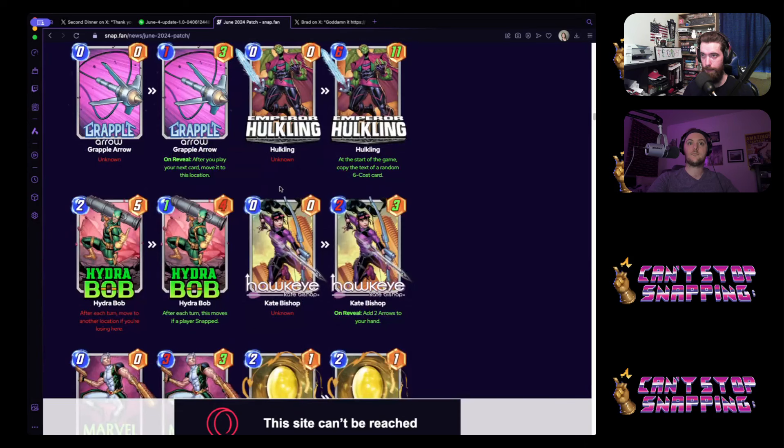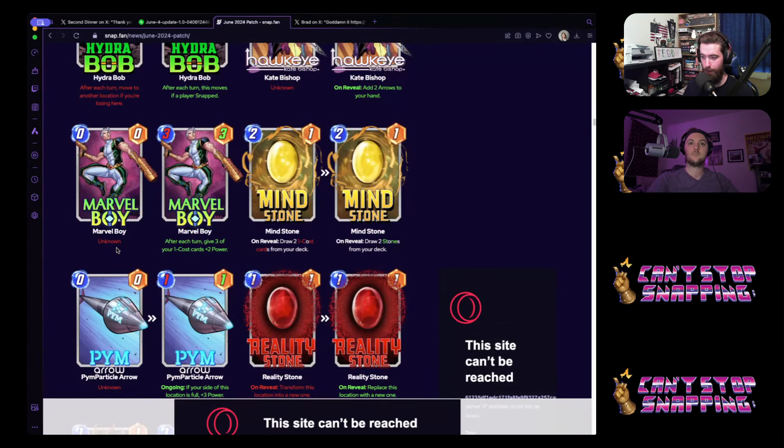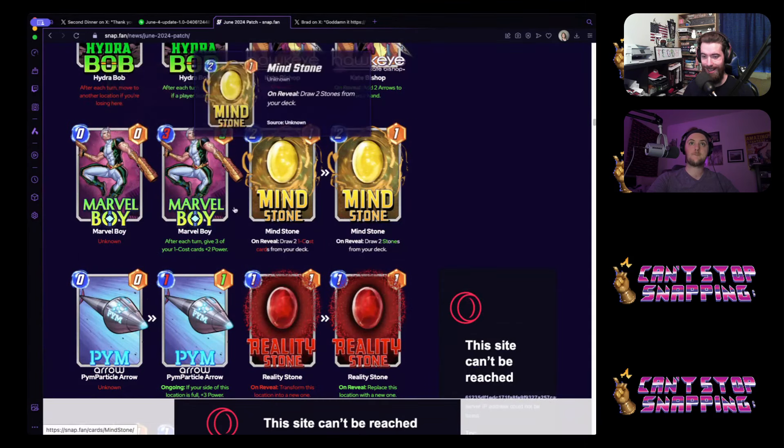Next up — Marvel Boy. Put the Teddy stamp on it now: cannot release in this state. He's a three-three — after each turn, give three of your one-cost cards plus two power. Brad, what are they thinking?